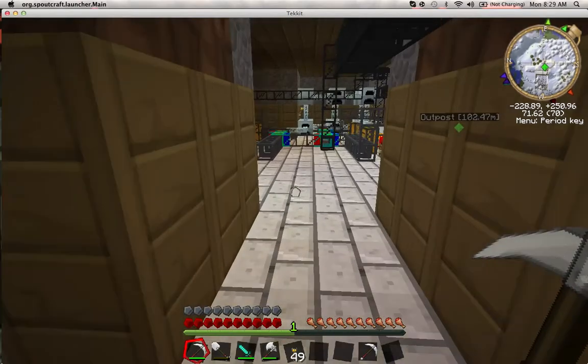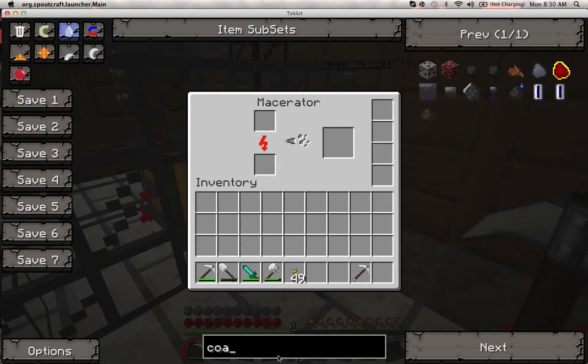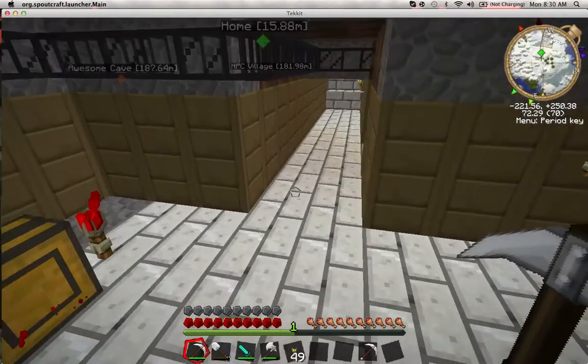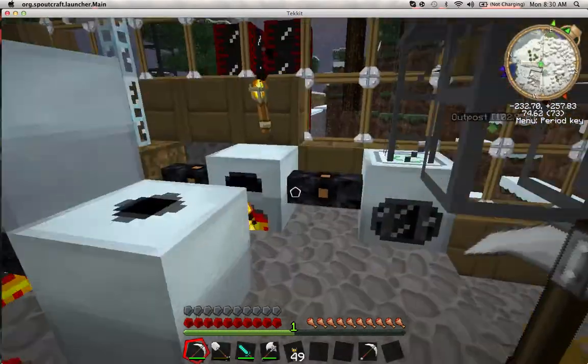The first machine I'd recommend building is called the macerator. One of these machines right here is a macerator — this white thing. If you put an ore in here it smelts into dust — two dust actually. So one ore equals two dust, and then if you smelt that dust in a normal furnace you get two ingots. Basically it's a two-for-one thing if you use a macerator first. Really helpful — I highly recommend making one early on.